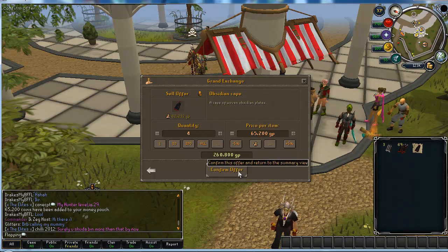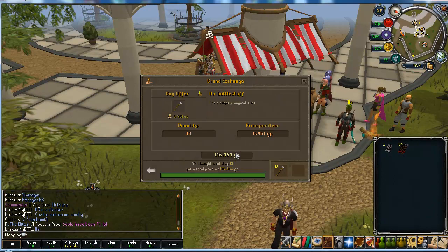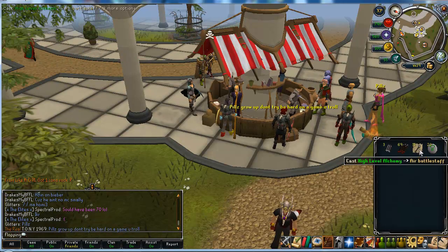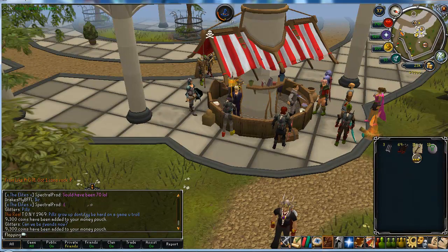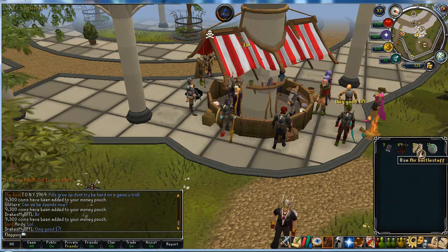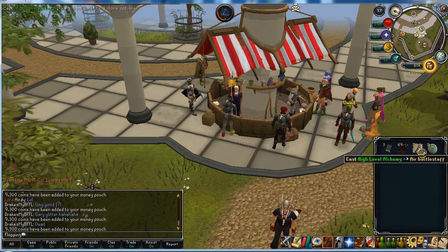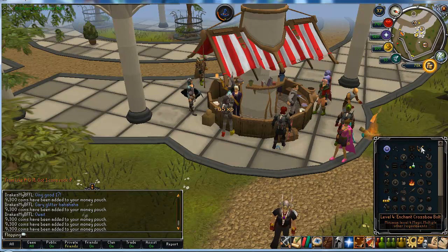Pretty quick flip. If you do decide to alch some Air Battlestaffs for profit whilst you're waiting, do consider that there's only 100 Battlestaffs per 4 hours, so you have to find a few items to alch for profit. It's worth looking on some websites like the Wiki — there's plenty of guides out there of items which alch for profit. Air Battlestaffs is one of them which buys instantly. I tried the other elemental staffs, but some of them you might have to wait to get them at a good price.